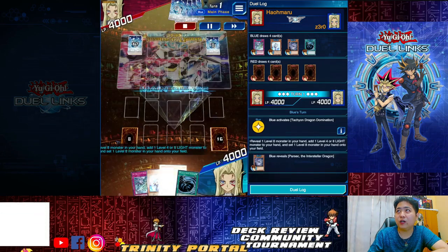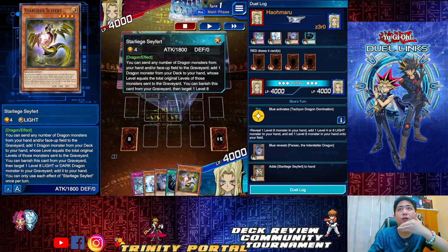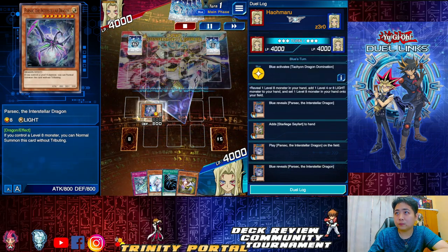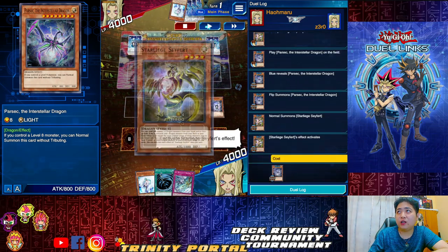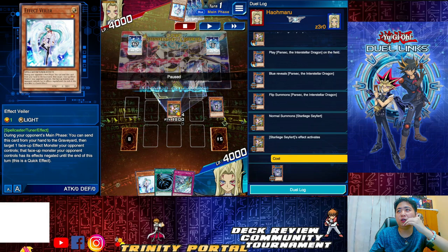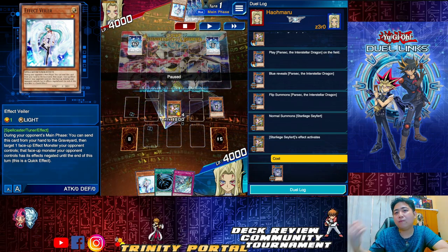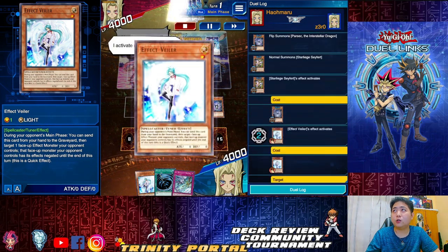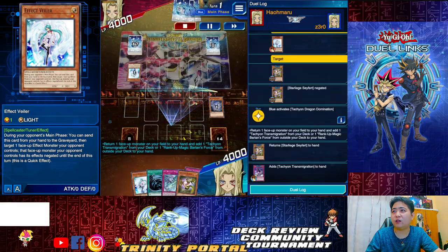Activate the skill, reveal a level four or eight light monster — adding Star Lich to hand — then set it onto the field and flip it up. Star Lich activates but Effect Veiler negates it. That's good because if not negated, I could take another card from the deck, most probably Nebula Dragon. So he negated at the right timing. In a mirror match, negating Star Lich is the best choice.